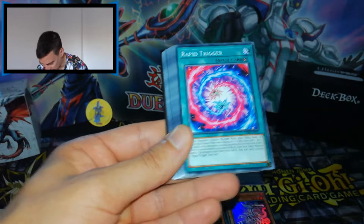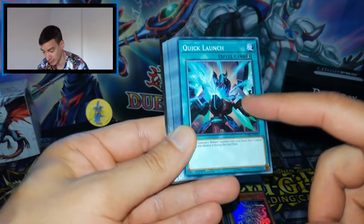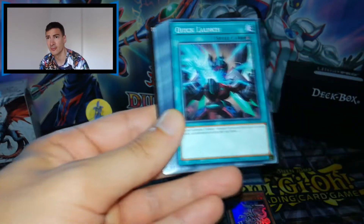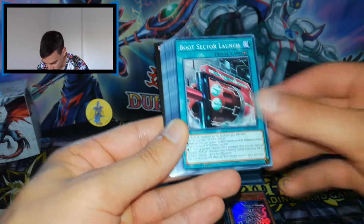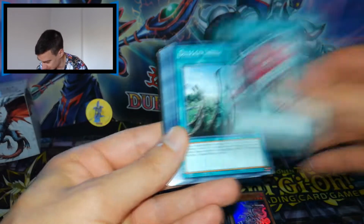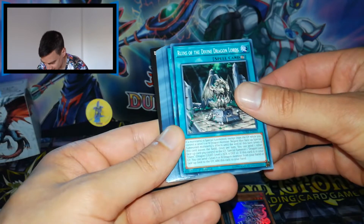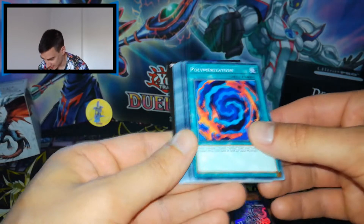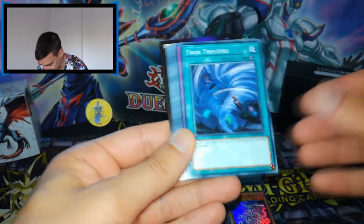For the spell cards we have World Supplier, Rapid Trigger, Squib Draw, Quick Launch — I also have this one in secret rare, I think it was from Circuit Break, yeah I remember now. Decent. Boot Sector Launch, World Regenerator, Dragon Shrine in common, Ruins of the Divine Dragon Lords, Return of the Dragon Lords — a lot of reprints. And of course Polymerization for the fusions.